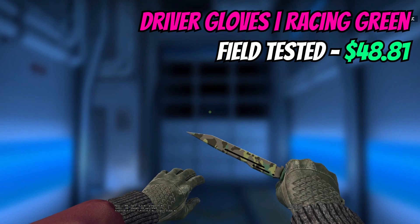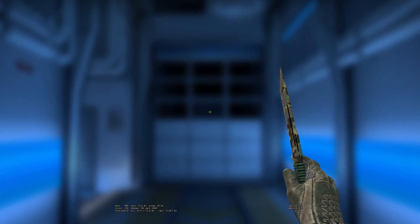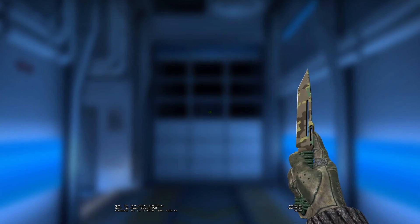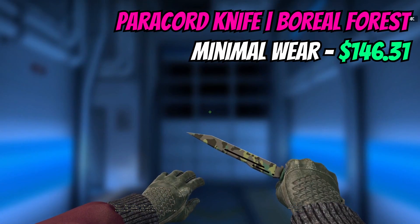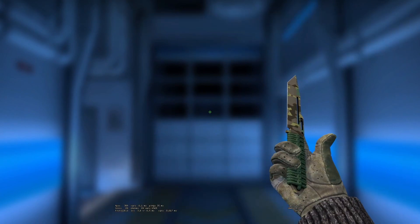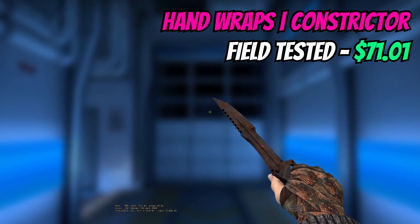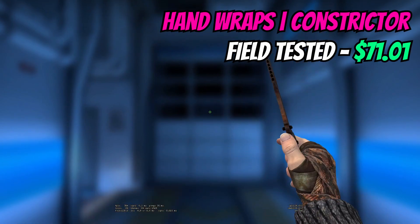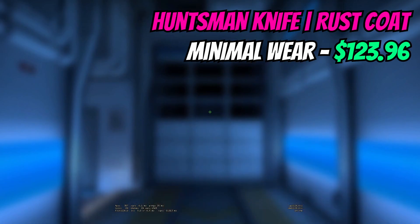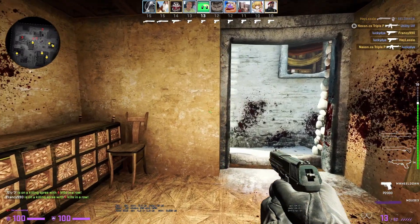For the second combination we're going for Driver Gloves Racing Green in field-tested at $48.81 — the cheapest gloves in the game on average, so great for a budget pickup — paired with a Paracord Knife Reif in minimal wear for $146. Total: $195.12. The third and final option is Hand Wraps Constrictor at $71, paired with a Huntsman Knife Rust Coat in minimal wear for just under $124. Total: $194.97.